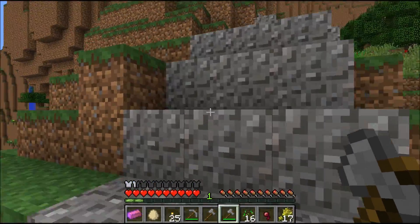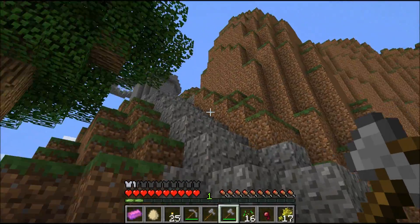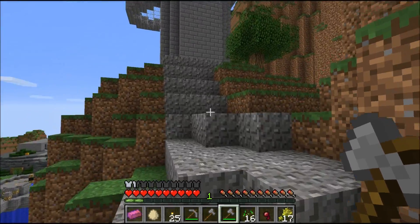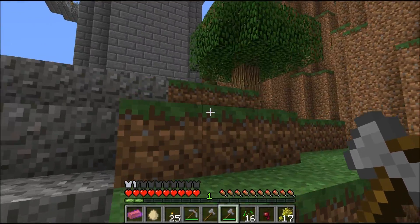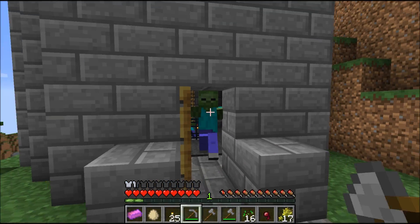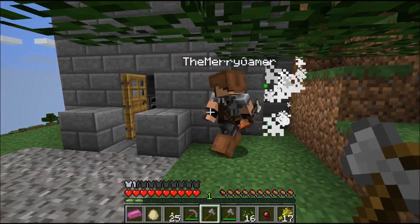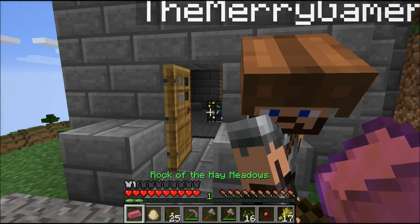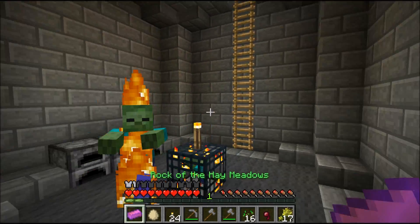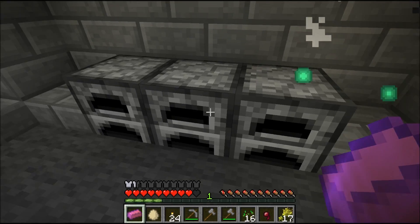It looks like a castle or something. Up, up and away. So you're joining us from Australia, correct? Indeed. There's a spawner in here with some zombies. I don't have a sword — oh wait, I have the brick. Never mind, I got a stone sword there. I'm thinking we should leave the spawners in case we need to make an XP farm later. That actually might be quite useful, because these are pretty easy to set up.